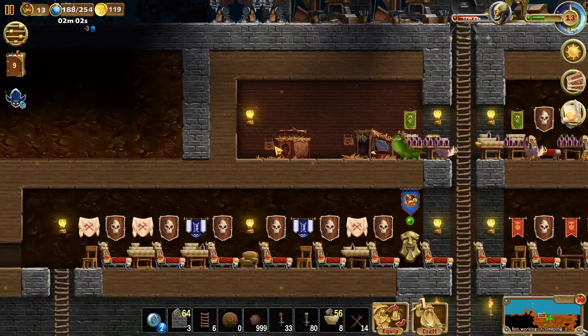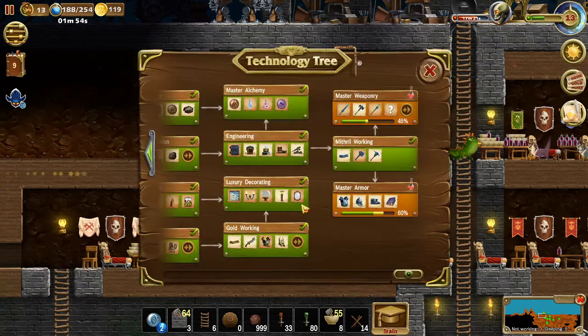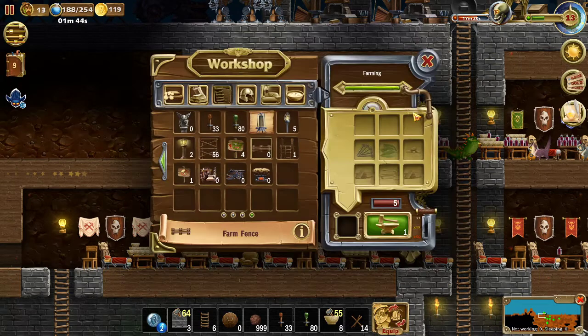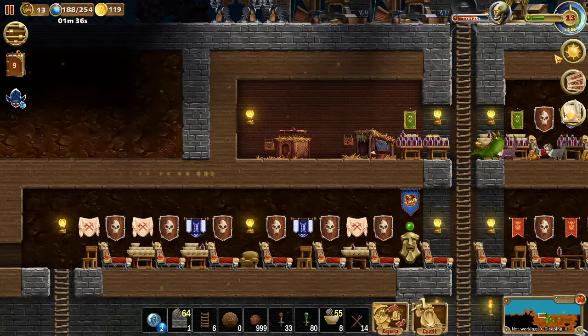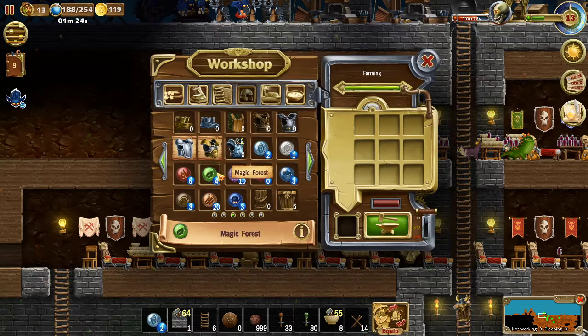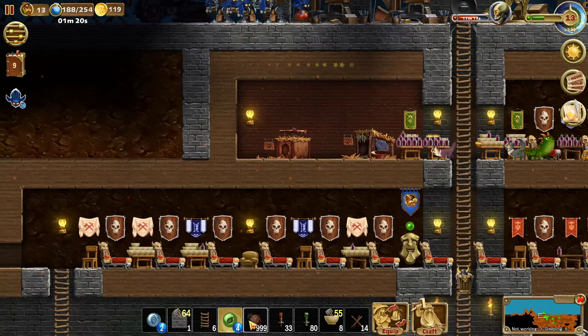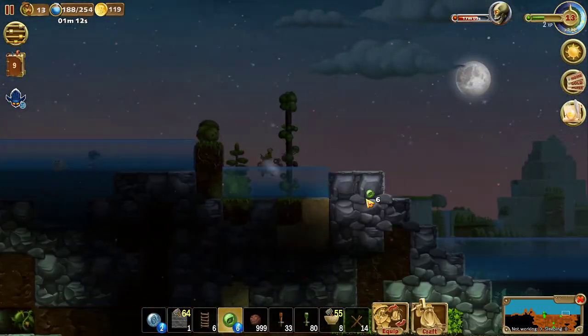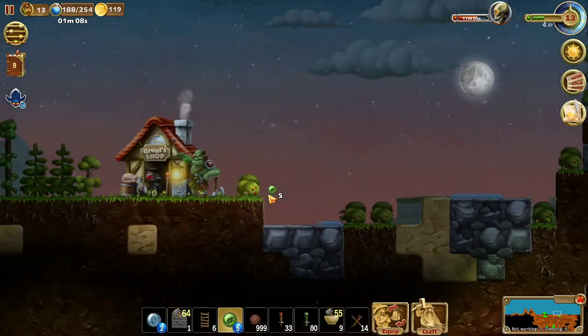Let's summon some help from the imps again. Up there — what else can we make in order to try and finish that one challenge? Let's grow magic forest. It's easy, I'm just gonna use this spell over here.